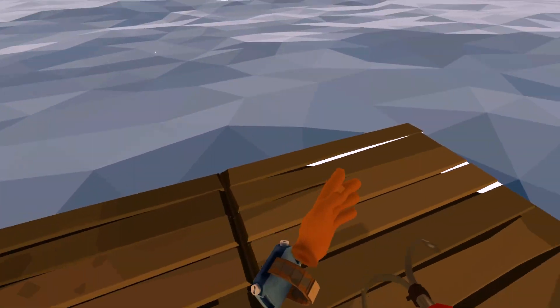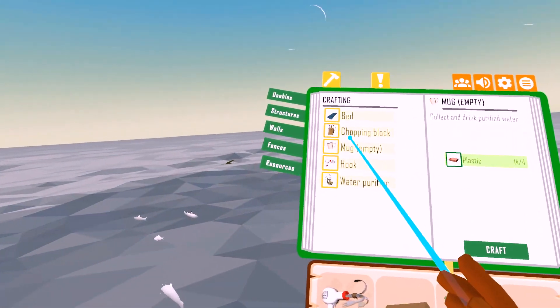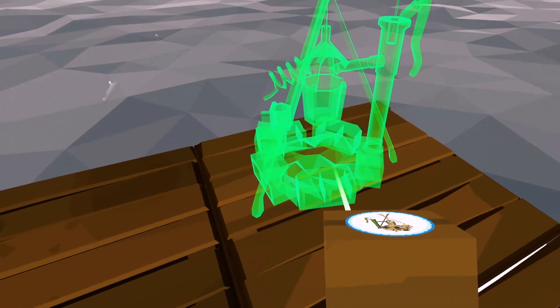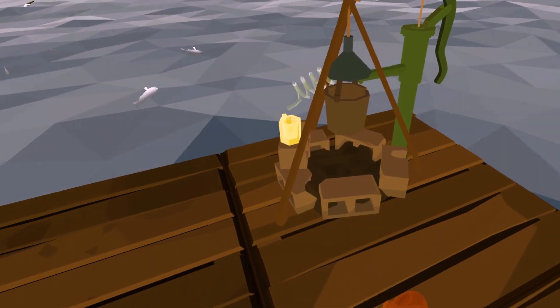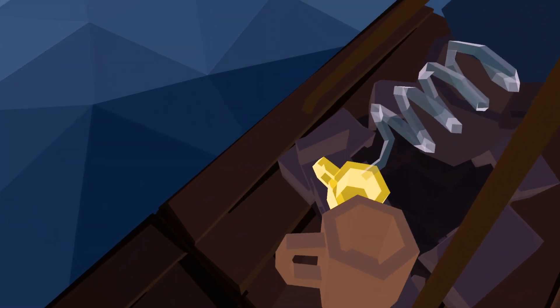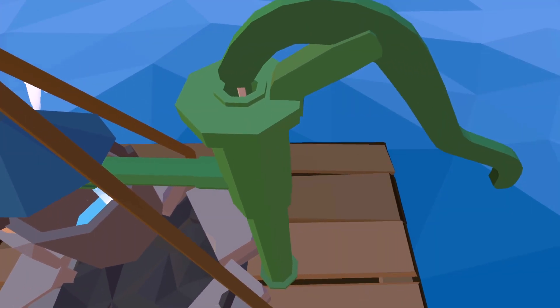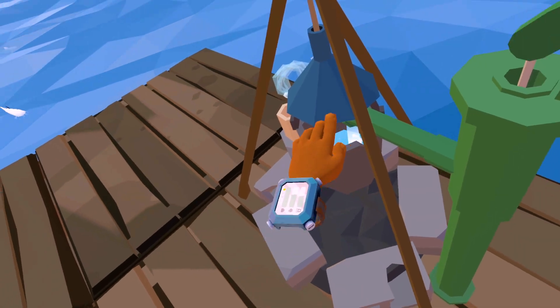I'm definitely running out of water though. Let's craft some stuff — water purifier. The water purifier can go right there. I've got myself a mug. I just put the mug there. Where's the water come from? Oh, we go like this. Yes, water!